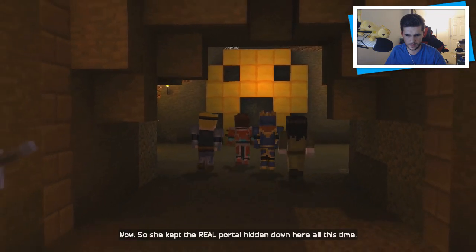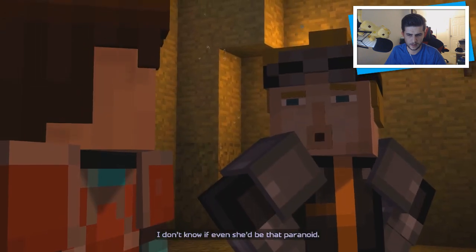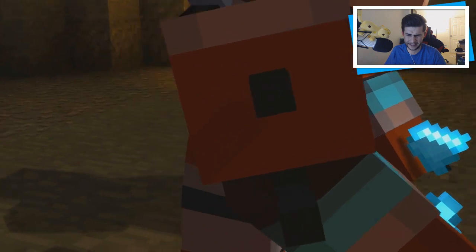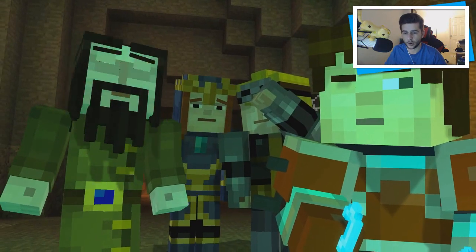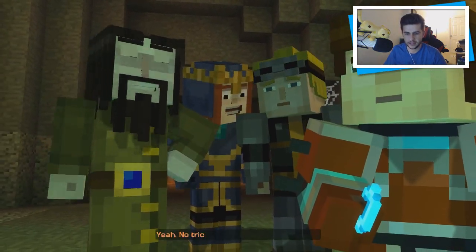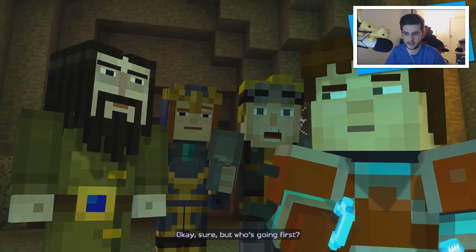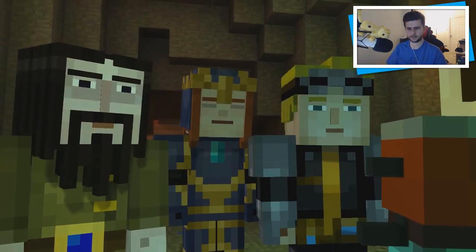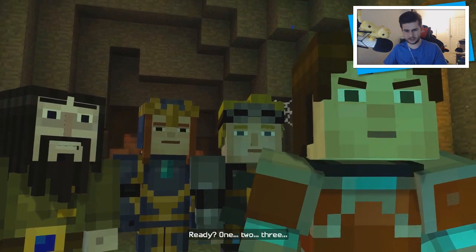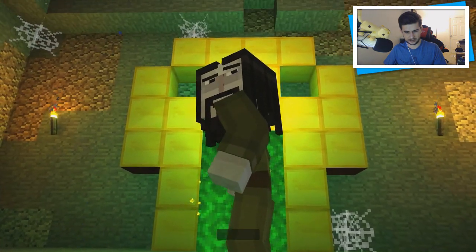So she kept the real portal hidden down here all this time. Unless this one is a trap too. I don't know if even she'd be that paranoid — only one way to find out. There we go. It is the portal. Good sign so far — no trick floors or arrows or anything. But who's going first? We're a team — we all go together. Let's do this. Ready? One. Two. Three. Adventure!